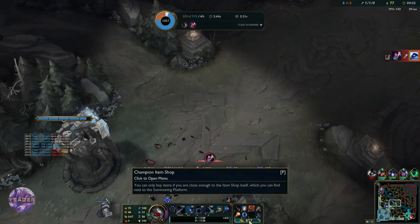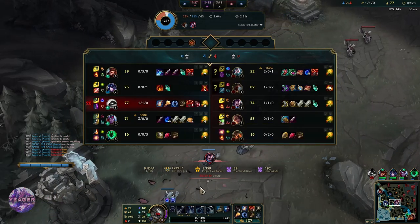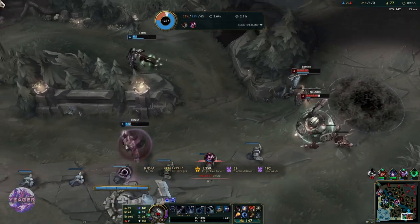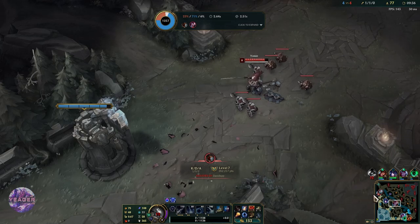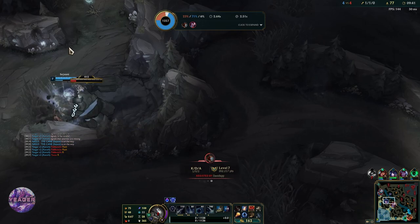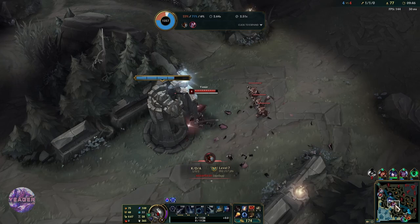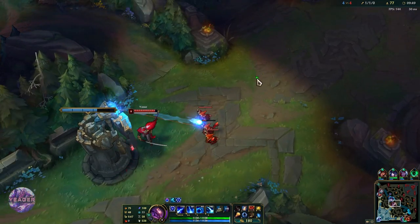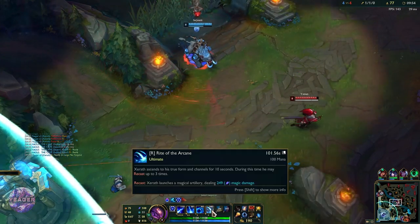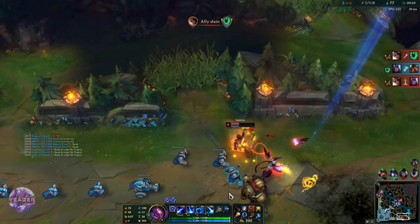That is the problem when you don't have Cleanse, but I really hate going Cleanse against pretty much every champion in the mid lane because it gives you such an awful laning phase. We just have to stay back now because Fiddlesticks has his ultimate up. We need better vision and then we just AFK at the tower. I don't have enough range on my ultimate so I can't really go for anything.